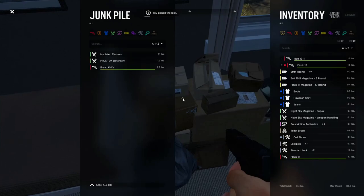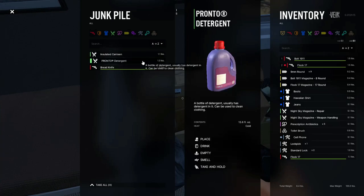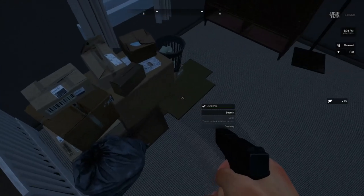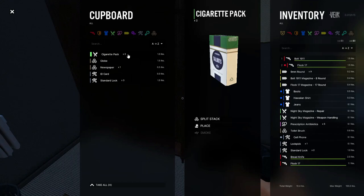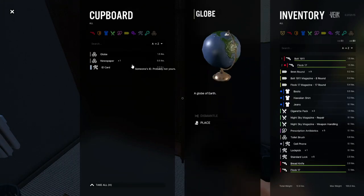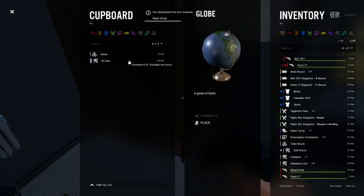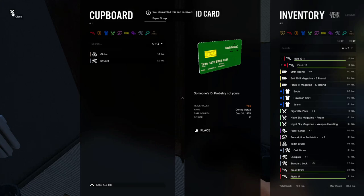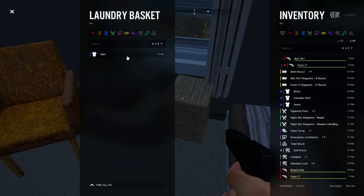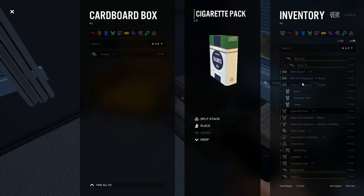Let's pick this lock too because that actually gave us some good stuff. A bread knife — is that even good? I feel like that is, so we'll take that. Cupboard, cigarette pack — sure, that seems like something we need. Cigarette packs are always something we need. We can dismantle this — let's dismantle it. We got paper scrap. Someone's ID — probably not yours.